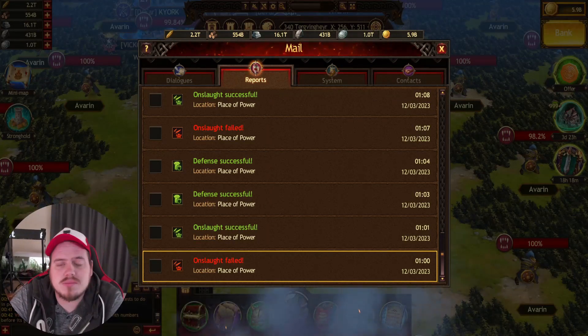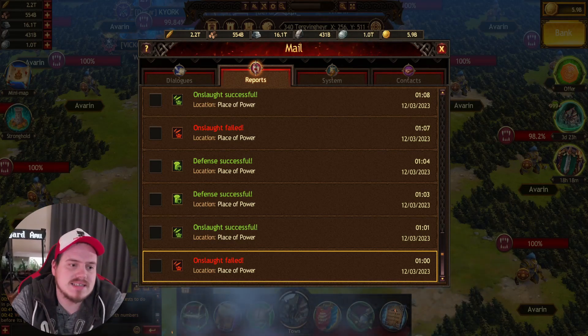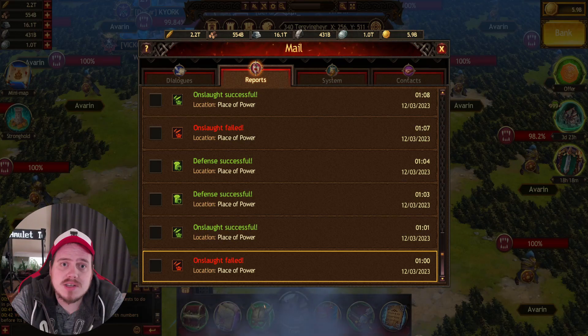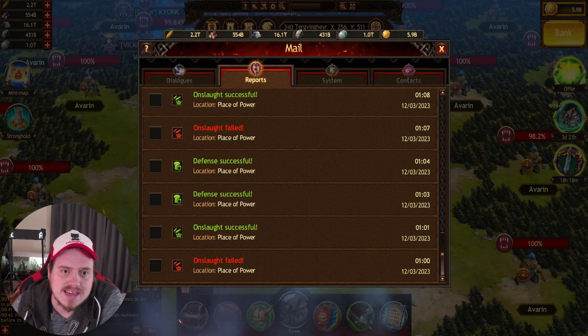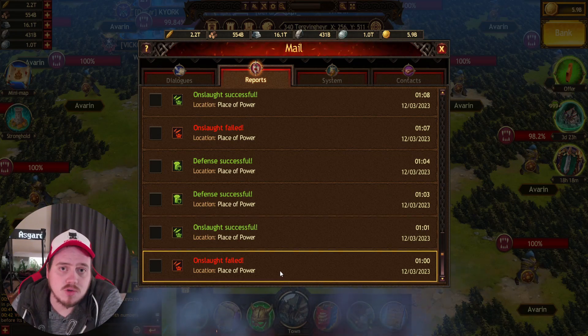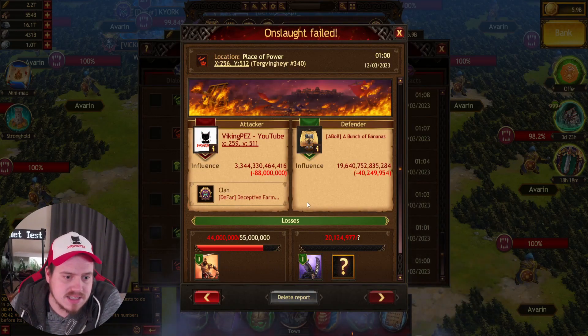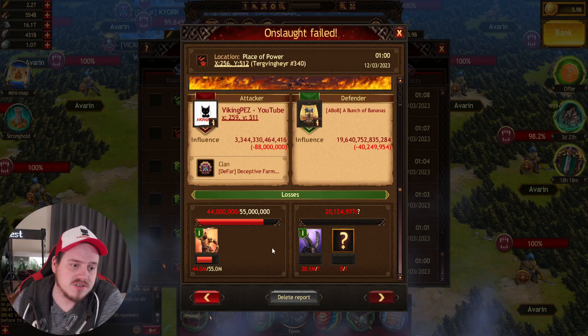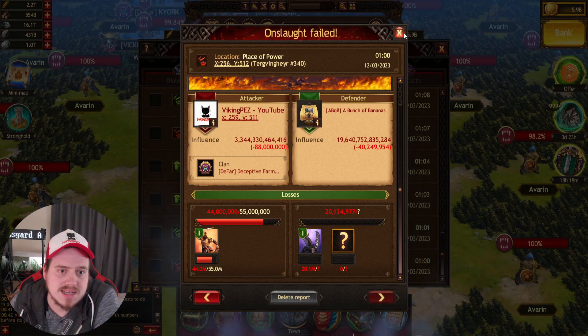Hey Vikings! Welcome back to my channel. Today I have just finished testing the Asgard Amulets when battling in the PvP. First, I hit without the Asgard Amulets — just your normal gear — and these are the results: I used 55 million T1s and killed 20.1 million T4s.